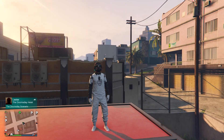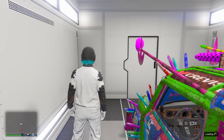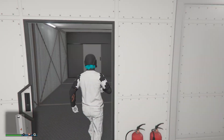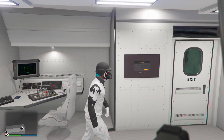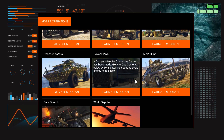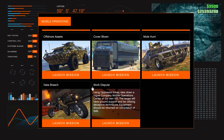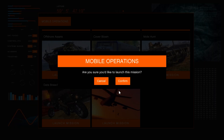To start off, we're going to be getting the red joggers. To get these, you're going to need someone to help you. The person helping you needs to go to their MOC, head to the computer at the back of their MOC, log in, then go down and start the mission called Work Dispute. They then just want to invite you to this mission.